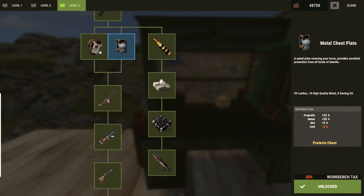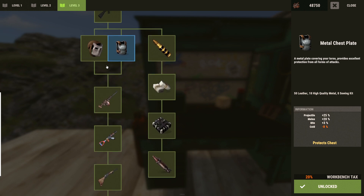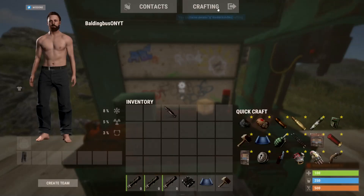You're gonna want to tech tree all the way down to these beautiful kits. Once you go ahead and do that, you're just gonna stand next to this thing and craft it. All you're gonna need is some high quality metal, some leather, and some sewing kits.